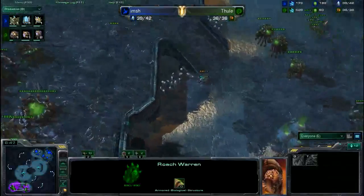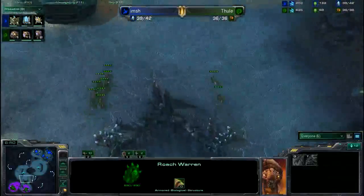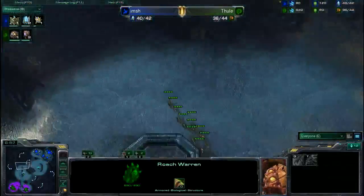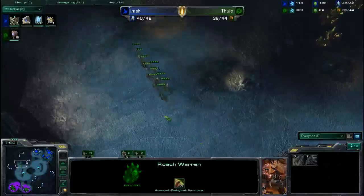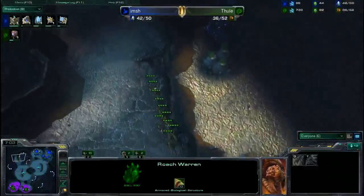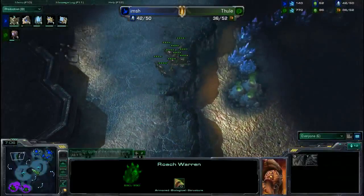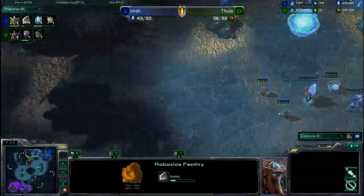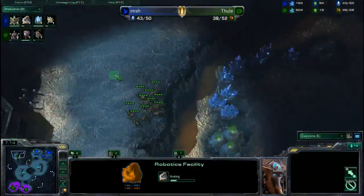Two Queens are up for the Zerg player. He's got a Pre-Tumor down, so that's good. He needs to inject on his main hatchery — he's got a lot of energy. He has a Roach Warren down probably a little early, and as you can see, he's actually not producing any Roaches. He's supply-blocked and doesn't have enough gas. Supply-blocked with a ton of extra minerals — 600 extra minerals right now. A little bit of a miss; there goes the extra Overlord, finally.